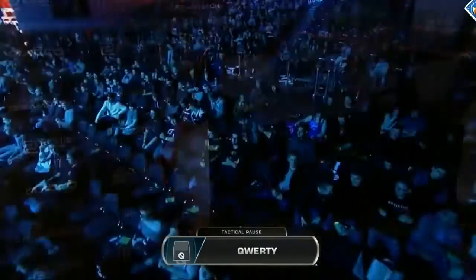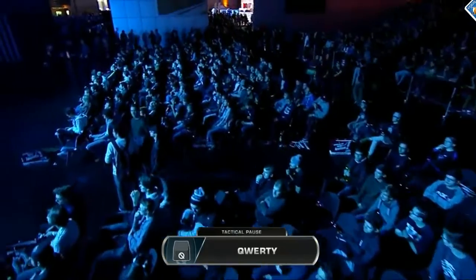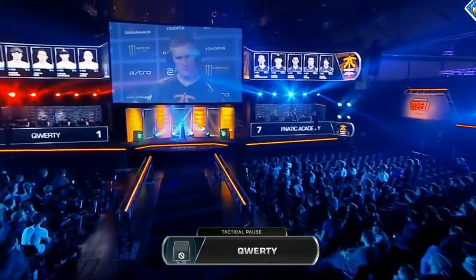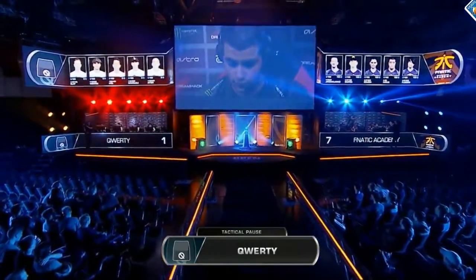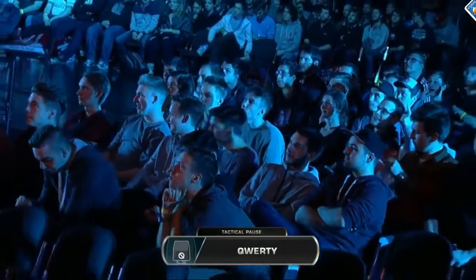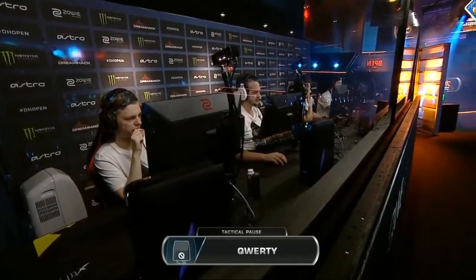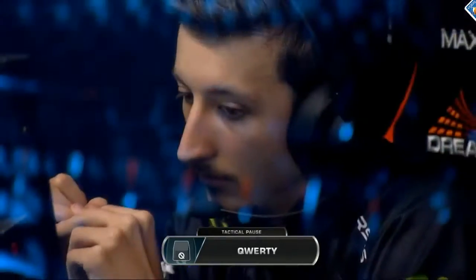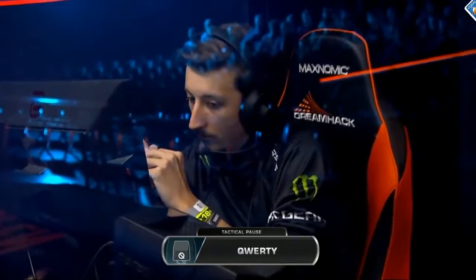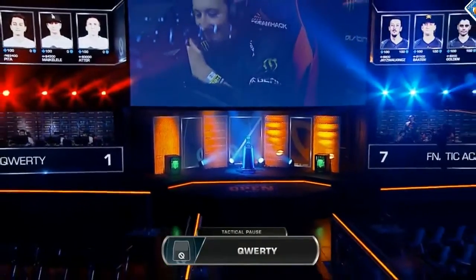Karras is definitely the big man for Fnatic Academy in this match — 11-6 is his current scoreline, already top of the scoreboard before that 3k. Plessen has also been a consistent force, doing a great job playing up close on that ramp position on the B side. The other problem is QWERTY isn't doing a great job of keeping their strats a mystery — they're sort of playing into it. Fnatic Academy are constantly getting early spots, their aggression is working out, holding close angles and getting intel early, making it very easy to rotate and read plays properly.